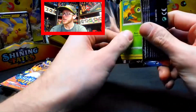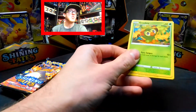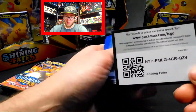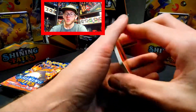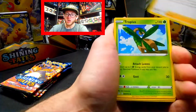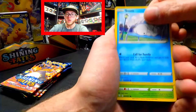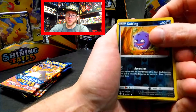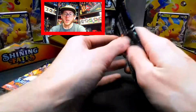I'll sleeve those later because I forgot my shiny V sleeves — they're right over there, but I don't really want to get up. Code card — one, two, three, four. We've got Energy, Eldgoss, Ballguy, Tropius, Grookey, Coupant, Snome, Yanma, Gossiflur, Reverse Holographic Koffing, and a Yanmega. Come on, where are all my shiny Vs at? They usually pull two to three.